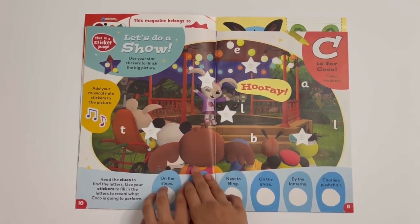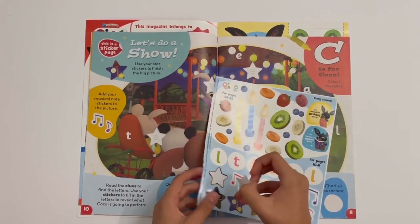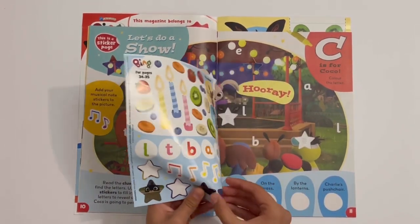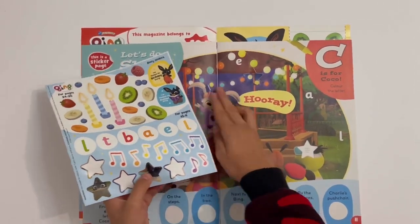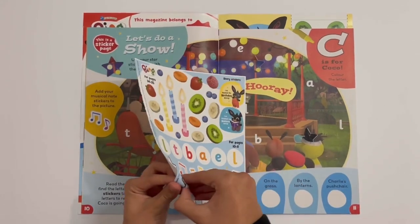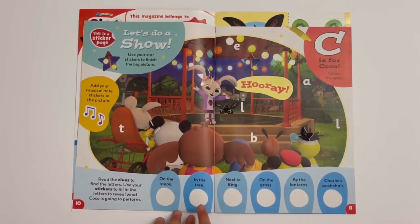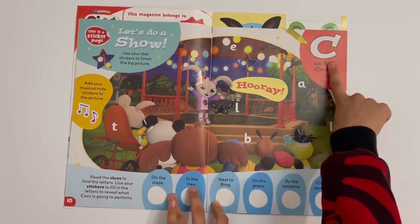Then you've got Let's Do a Show. You can use your star stickers to finish this big picture — it's a bit like a jigsaw. There's a part of Coco, and this one goes here on the bandstand. You can also find the letters around here and see what it spells, and fill in the stickers with each letter you find — like on the grass or by the lanterns.